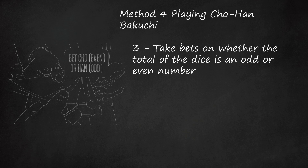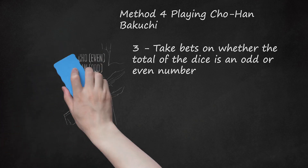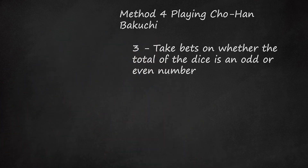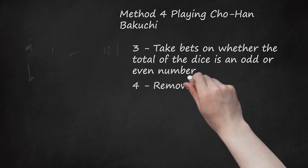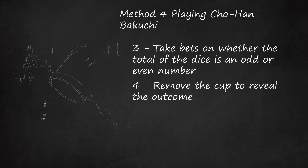Players who bet Cho are betting that the sum of the dice will be an even number — 2, 4, 6, 8, 10, or 12. Players who bet Han are betting that the sum of the dice will be an odd number — 3, 5, 7, 9, or 11. When players bet against each other, typically the same number of players will bet Cho as bet Han. Step 4: Remove the cup to reveal the outcome. Losers pay winners, with the house taking a percentage of the winnings if the dealer is employed by a gambling house.